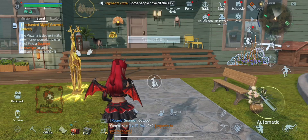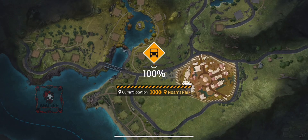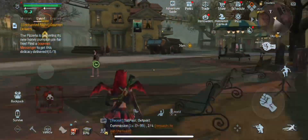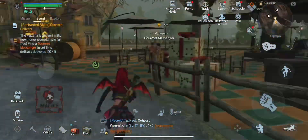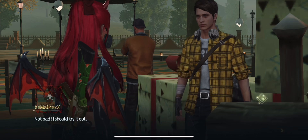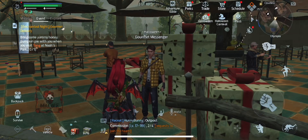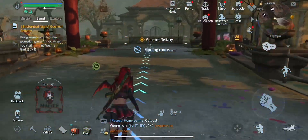Next, I'm going to go do Gourmet Delivery. You go to Noah's Park for that at the Halloween Gourmet Messenger — the little diamond icon should lead you to him. You talk to him and pick an NPC that you want to give pumpkin pie to, and it'll send you to that person.